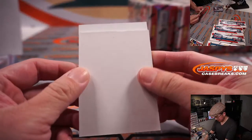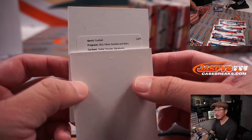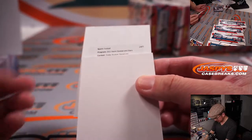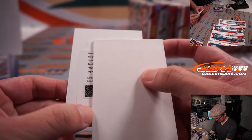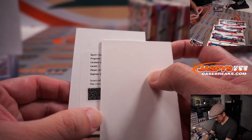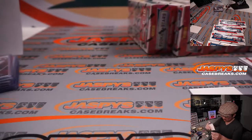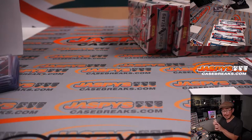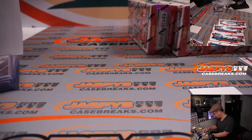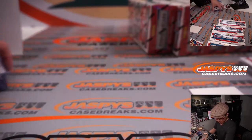Alright, let's see what we got here. Stellar Rookie Signatures — Ja'Marr Chase. Nice. He was pretty stellar. That is for Cincinnati — Craig Thomas. Nice, nice. Pretty great season.